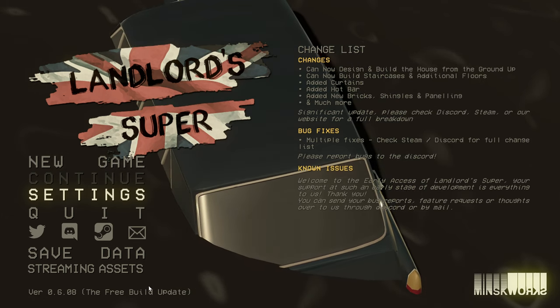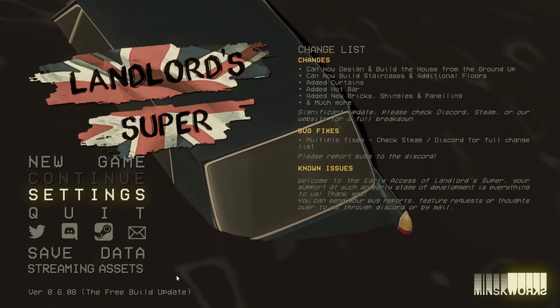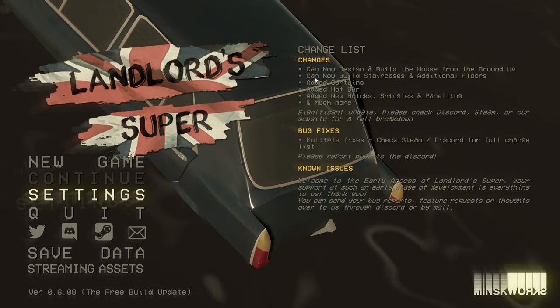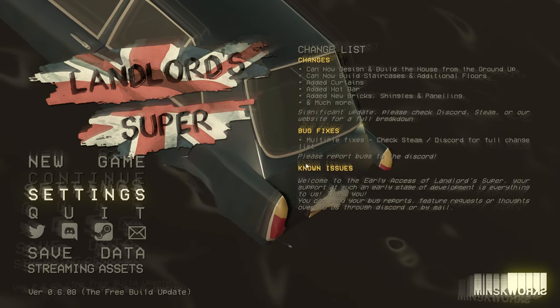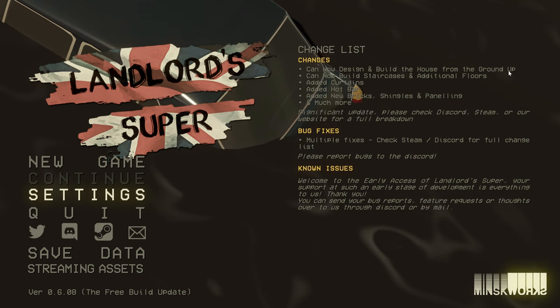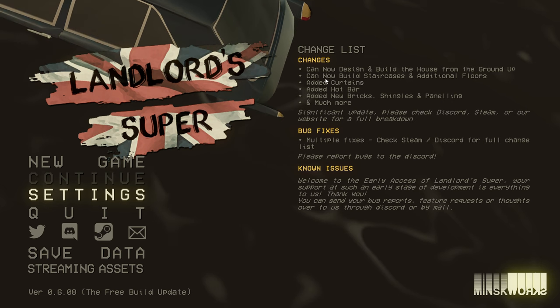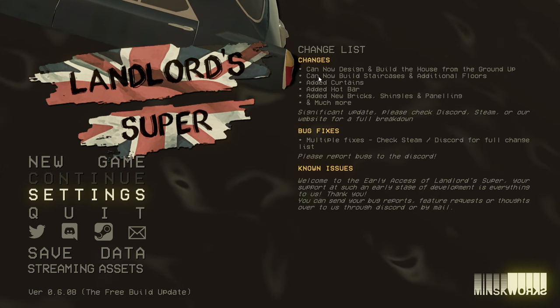I've been waiting for the free build update, because it's added a lot of things that were most wanted. Basically, you can now design and build the house from the ground up, which is so wonderful to have. Before, you were stuck in a single-floor bungalow — very constricted, not much freedom.